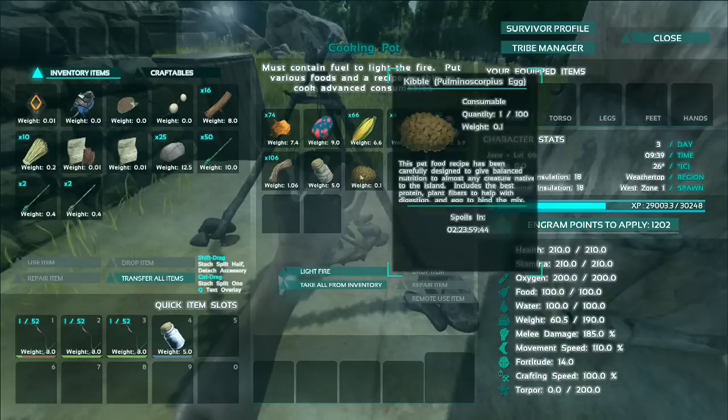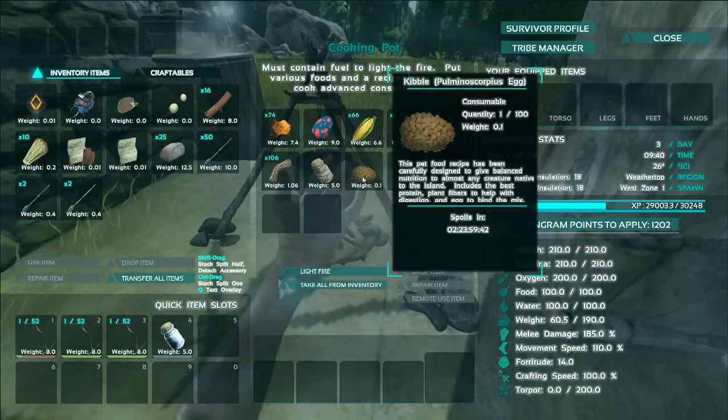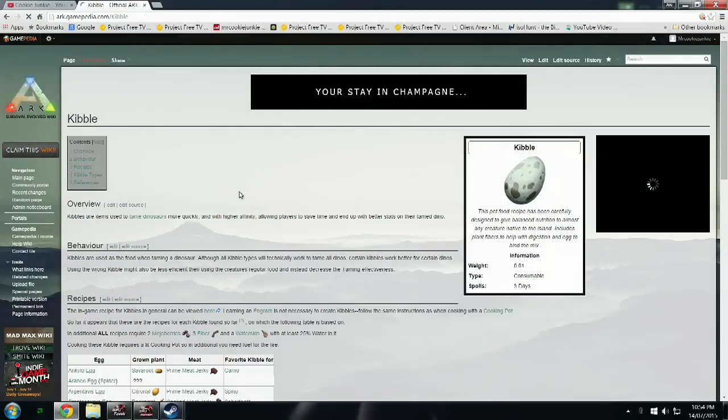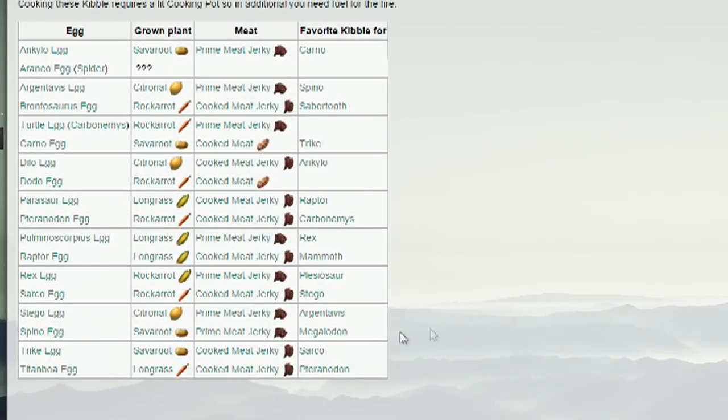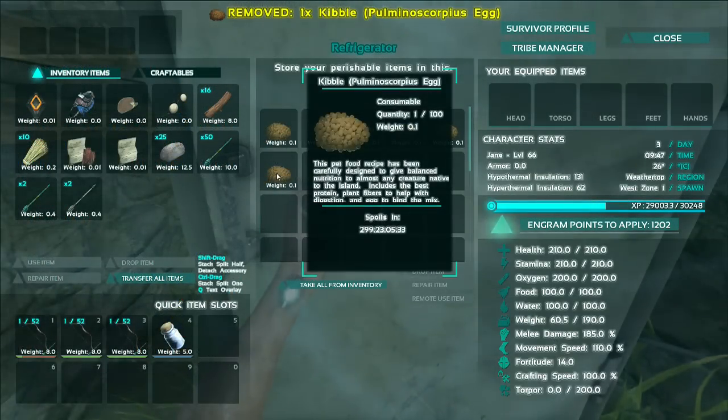It's the pulmonoscorpius kibble. Like I said before, if you look at the table on the Gamepedia ARK forums, it'll tell you exactly which kibble is used with which dinosaur. They last for absolutely ages so you don't need to worry about that. In fact, if I just chuck it in the fridge, it's just going to go crazy, as you can tell.